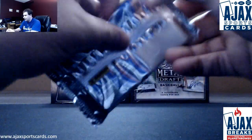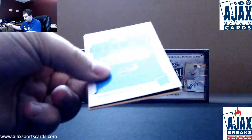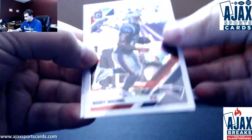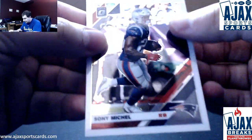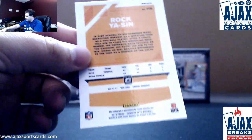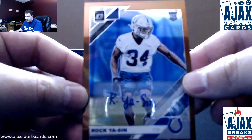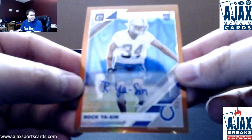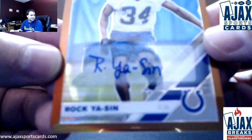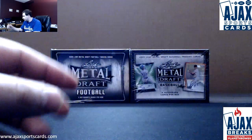Insert Drew Brees. And let's see what we have out of here. Got our Bronze Auto — Sonny Michel, Ed Oliver. And it's going to be Rock Yasin for the Colts, Bronze Rookie Auto. You don't want to focus for me? There we go — Rock Yasin, Bronze Rookie Autograph.